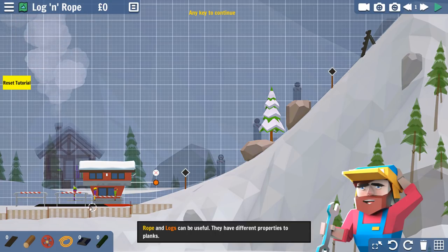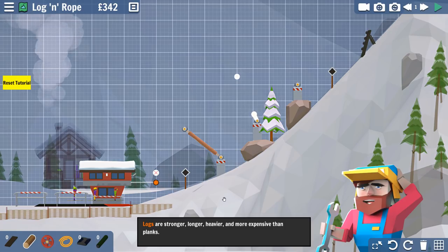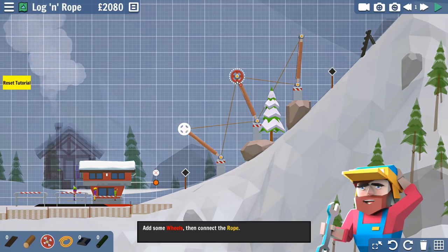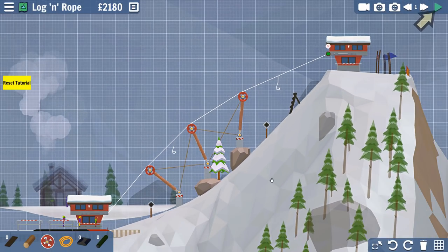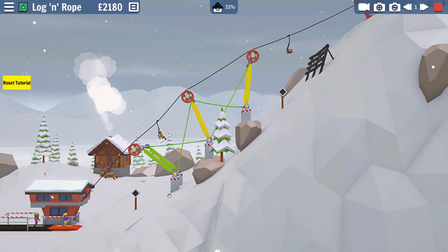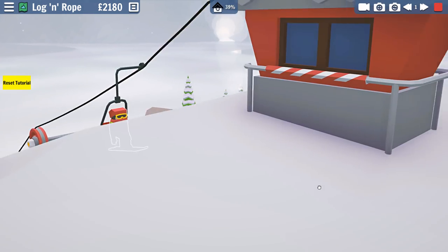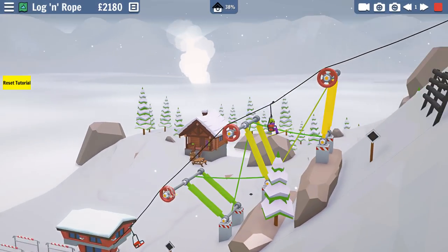Ropes and logs are useful — they have different properties than planks. Logs are stronger, longer, heavier, and more expensive than planks. We're just making a rope bridge right now. I like the rope, but this is very tricky — the ropes, in my opinion. It's always hard for me to actually figure out what's the best use of them. I couldn't see what was happening, but we did it nonetheless. Just invest in some logs. The ropes seem like they would be like a hazard. I wish you could ride from their perspective — can you? That'd be so cool.